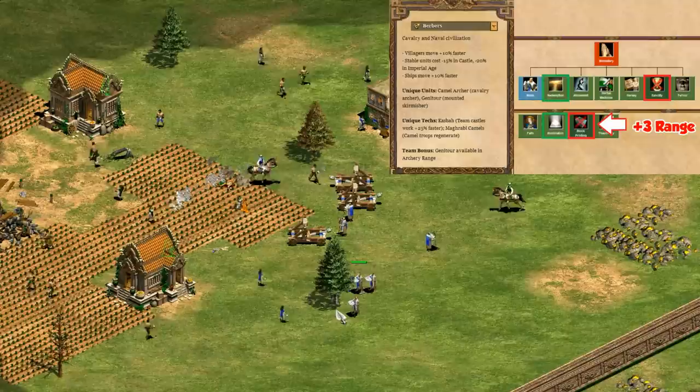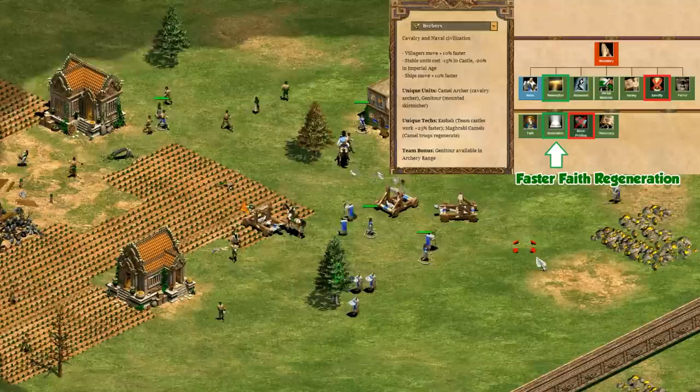Taking a quick look at the monks - missing the extra HP is a little rough, and block printing is normally a pretty useful one to get as well. Redemption is a necessity and it's there along with illumination. I'm gonna give them a B for monks - a gold bonus would do a lot to help them out here, but they are respectable.